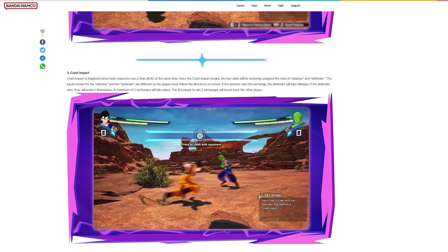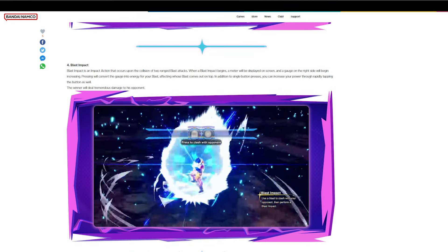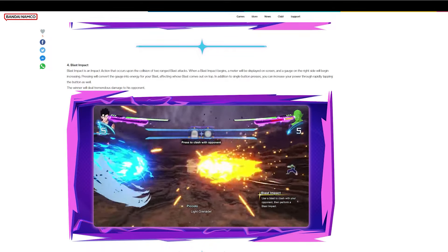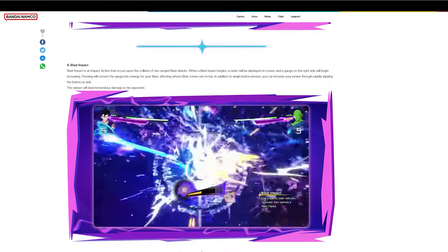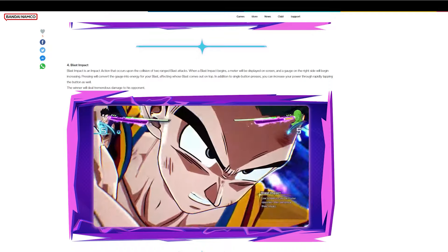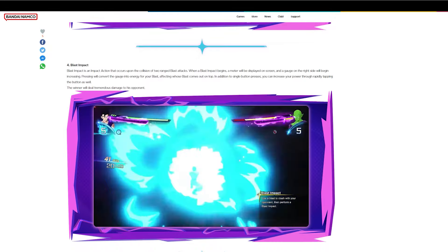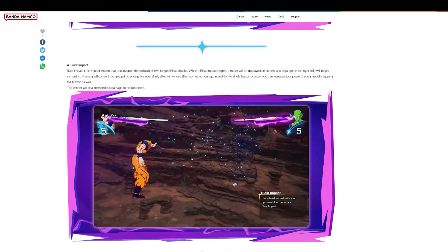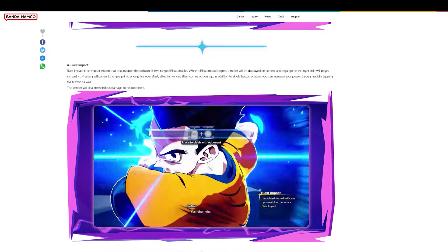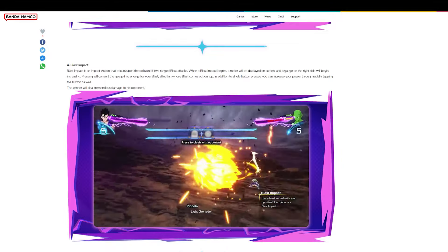Blast impact — finally, this is the beam struggle. Blast impact is an action that occurs upon the collision of two ranged blast attacks. When a blast impact begins, a meter will be displayed on screen and a gauge on the right side will begin increasing. Pressing the button will convert the gauge into energy for your blast, affecting whose blast comes out on top. In addition to a single button press, you can also increase your power by rapidly tapping the buttons. The winner will deal tremendous damage to the opponent.